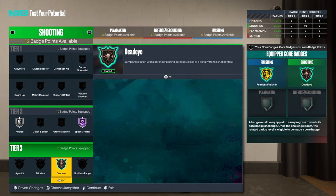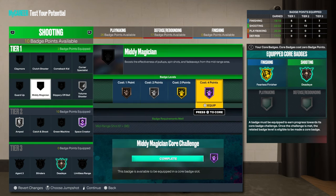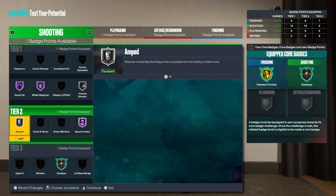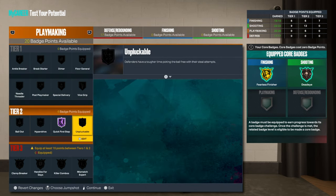Use Volume Shooter, Mini Magician, Guard Up. And we need to put this down one so we get Green Machine.